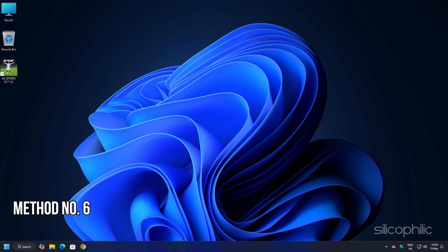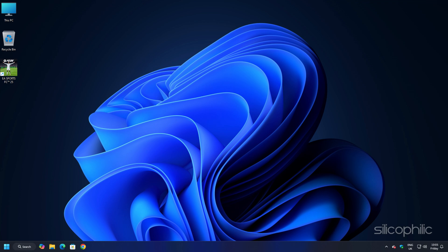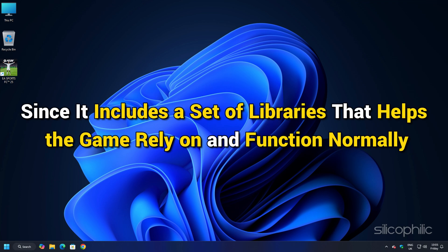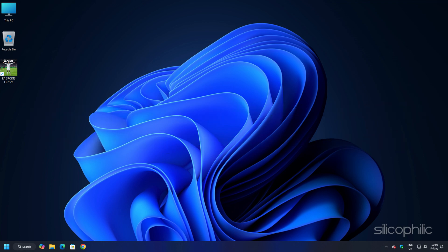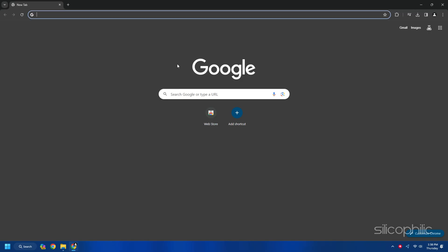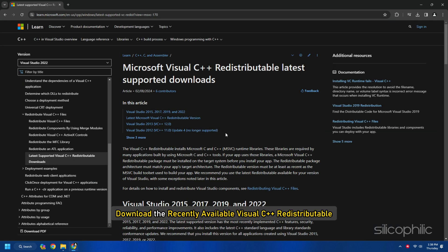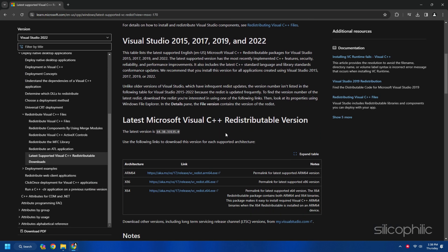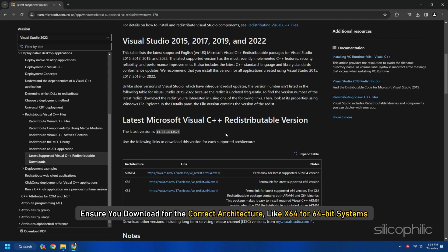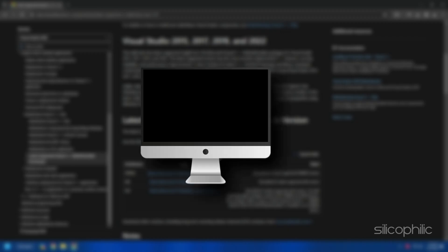Method 6: Install Visual C++ Redistributable. This includes a set of libraries that the game relies on to function normally — if these libraries are missing or outdated, it leads to startup issues. Search for Visual C++ Redistributable on Google, click the first Microsoft.com link, and download the latest version for the correct architecture: X64 for 64-bit systems or X86 for 32-bit systems. Install the downloaded file and restart your PC.